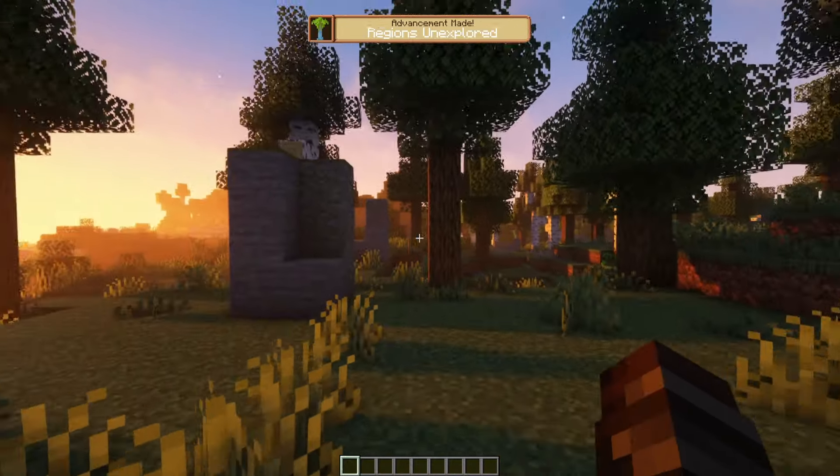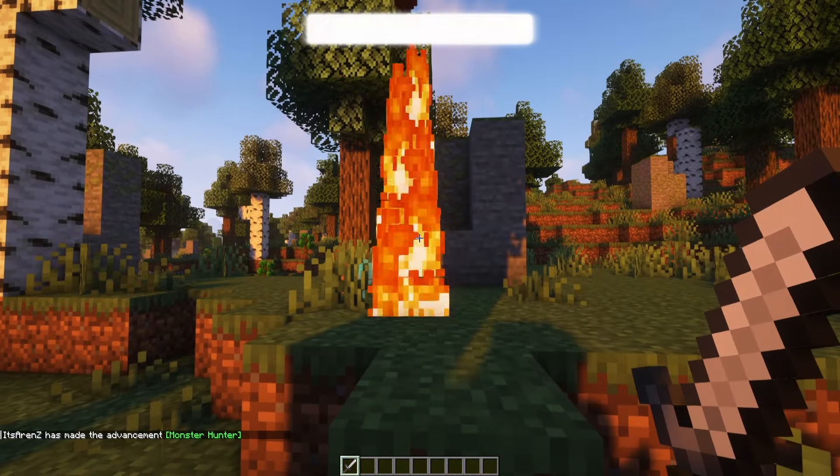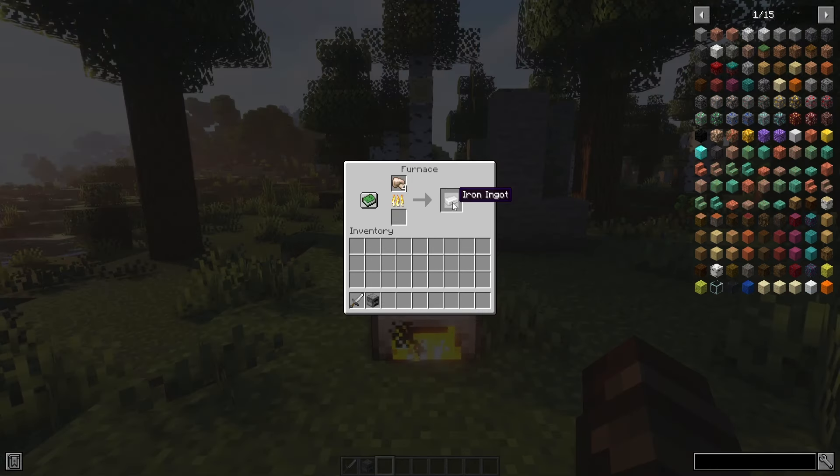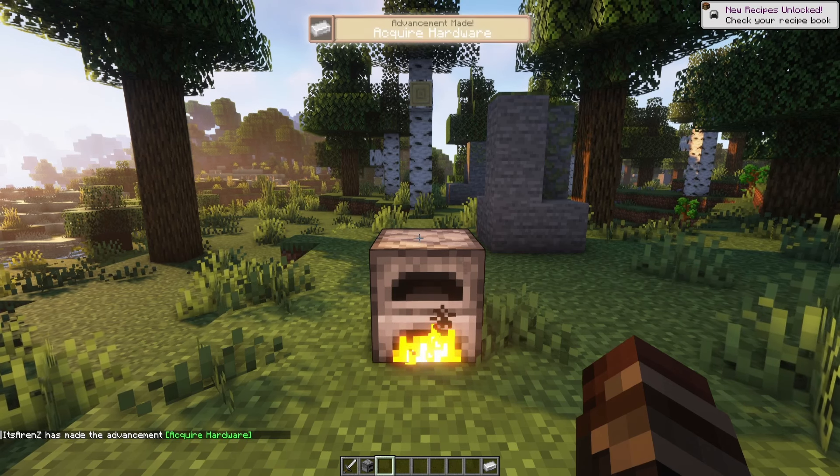Advancements in Minecraft are a little bit boring, so if you want to upgrade them to look much better, with this mod it will be possible. On your screen will appear goals that you complete with a silver frame, and challenges with a gold frame. This mod is also compatible with other mods.